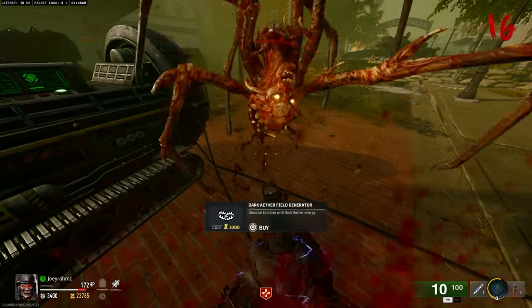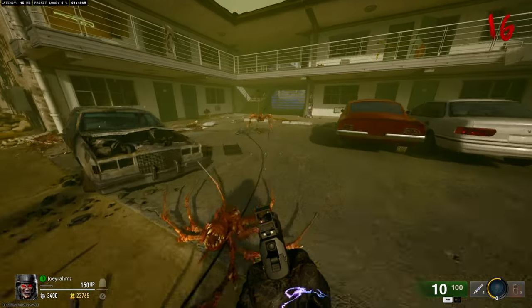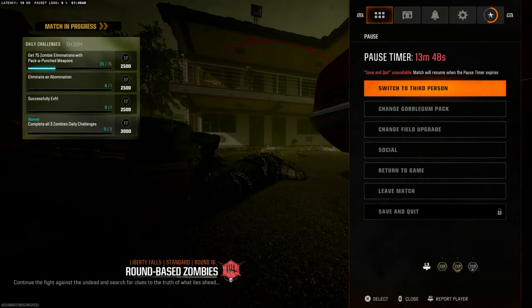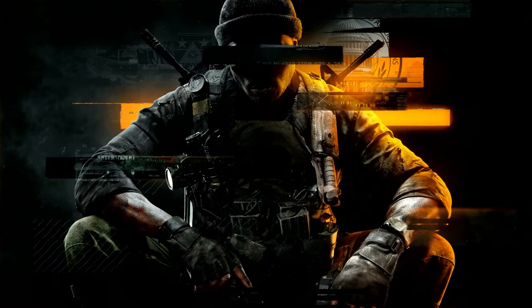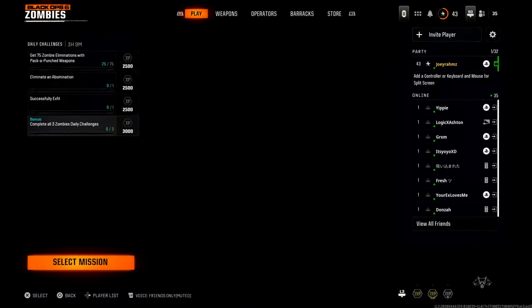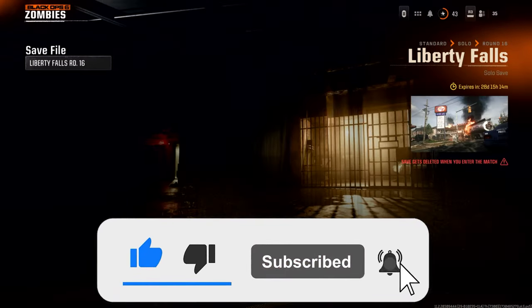Now let's do the save and quit glitch. When you fully die — notice it's round 16 — before the death animation cuts off, go to the pause screen, then go to the home screen, and start another game. Don't exit the app; just start another game straight away. This will glitch out the game thinking something happened. I just use FIFA for this. When we go back to Black Ops 6 and back to Zombies, you'll see 'last played: Black Ops 6 Zombies.' Go down to the save file and you'll see Liberty Falls Round 16 is saved. Go ahead and start that up — it expires in 28 days.